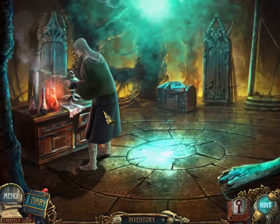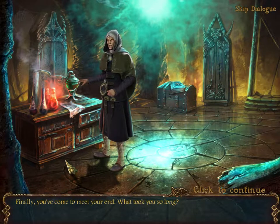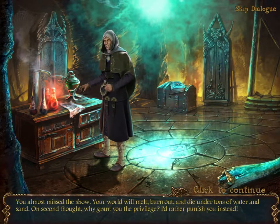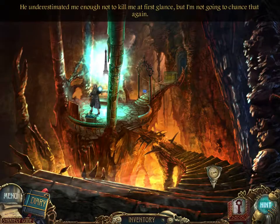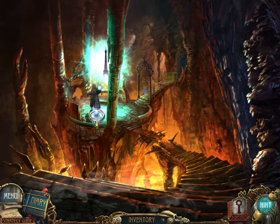Part of the tomb is missing — I can go forward once more. Is this our villain? 'Finally, you've come to meet your end. What took you so long?' 'You put so many barriers in my way, dude — it took a while to get through them all.' 'You almost missed the show. Your world will melt, burn out and die under tons of water and sand. On second thought — I'd rather punish you instead.' Punish me for what — being a good guy? Okay, so he didn't want to kill me. I need something to defeat the dark magician's power.